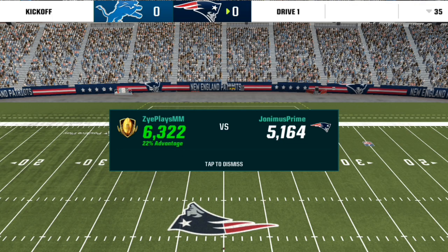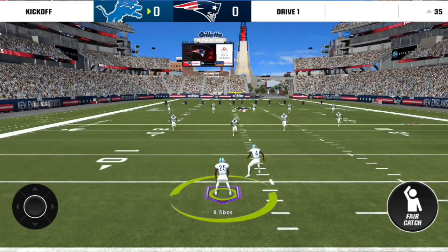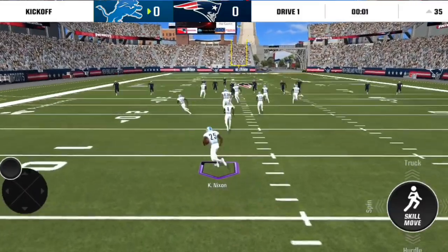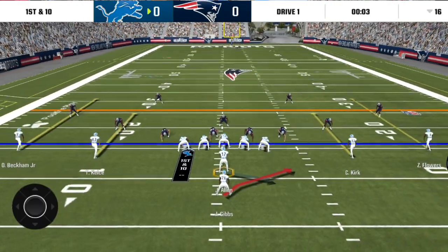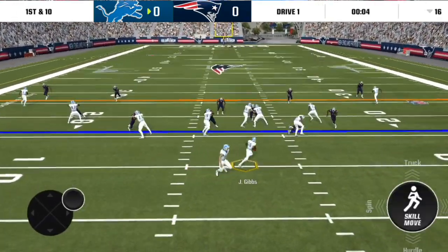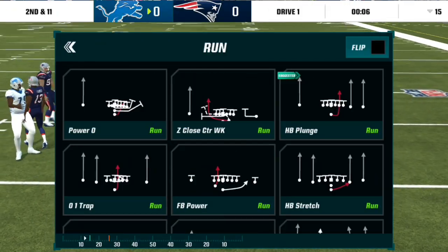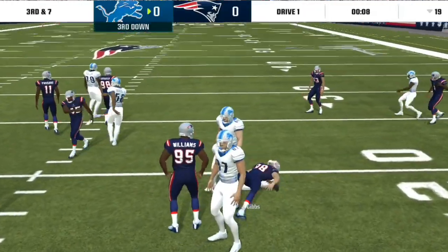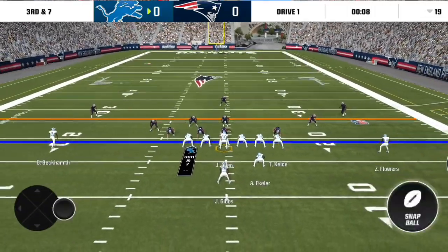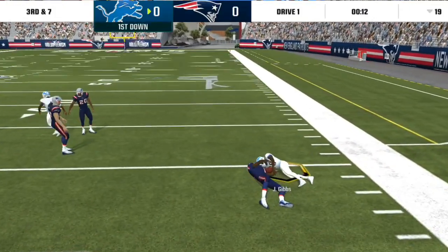Getting into the game here, we're taking on Jonimus Prime. We are up by about 1,200 overall, but apparently this year overall does not matter. We'll just return this ball out to the 16. I'm going to start off Jameer Gibbs with a halfback stretch, which is supposedly some blocking was fixed in the update, and we get nothing. We have 0-1 trap, we can always run here. Halfback toss mount now - it just feels smoother. First down, Jameer Gibbs, I'll take it.